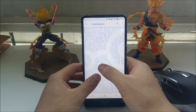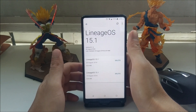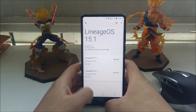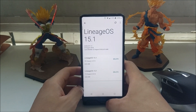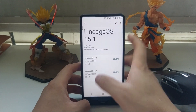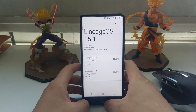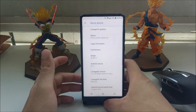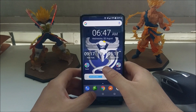They have all the contributors' names arranged in a LineageOS logo, which is really cool. You can also go to LineageOS Updates — this is the official stable nightly version available for this device. You can check for new updates and download and install them through the recovery automatically over the air, because this is official LineageOS and not an unofficial version.